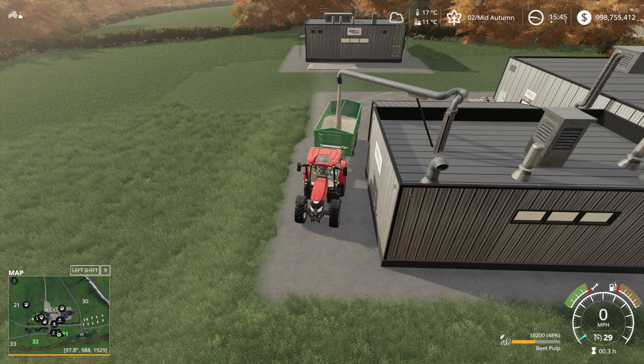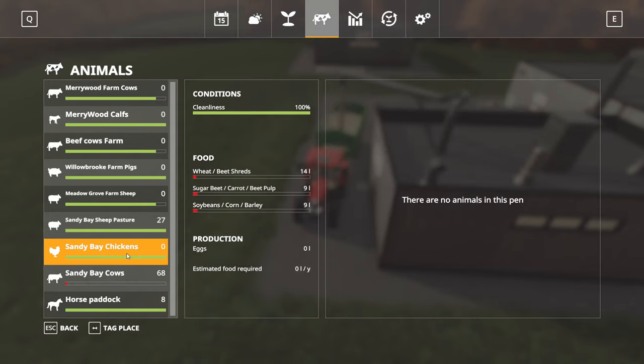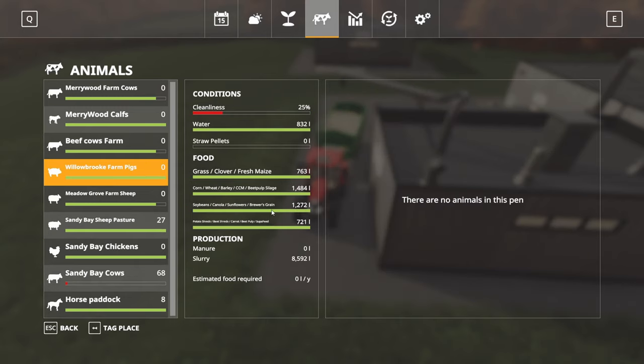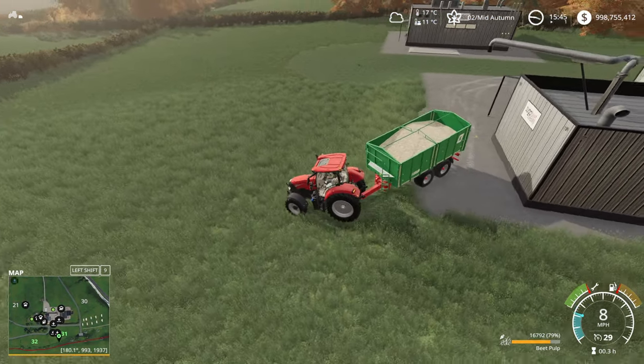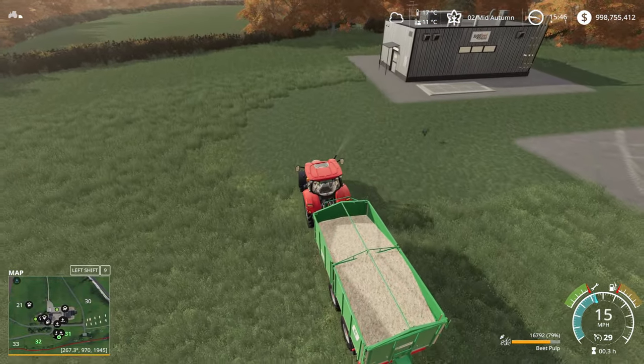You can feed the pellets to pretty much all of the animals — they work quite strangely, which I'll cover in a little while. You can feed them to the cows, the chickens, the sheep, the pigs, and the horses. The way they work, they actually cover the feed bar for themselves and another feed bar, and we'll look at that when we go around each animal type.